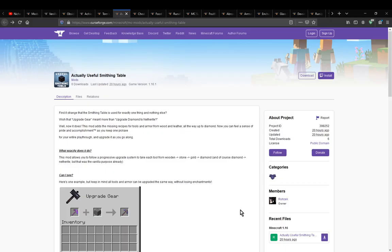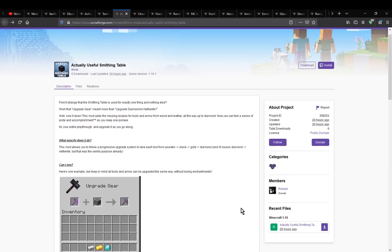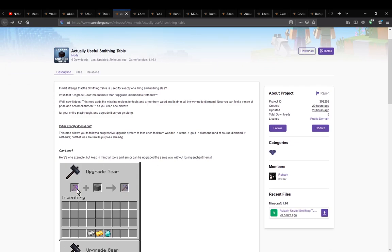Hello everyone, welcome to another mod overview, this time on an actually useful smithing table. A mod that simply adds the ability for you to upgrade tools from wood all the way to diamond, compared to just having only the diamond to netherite recipe.